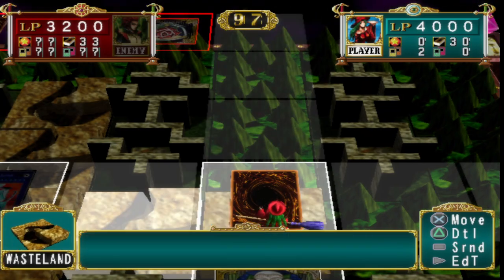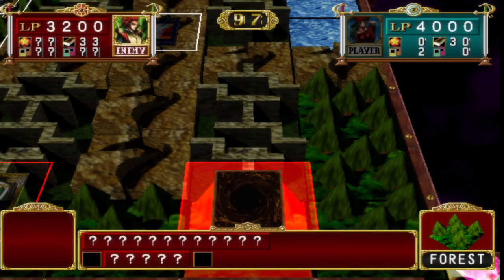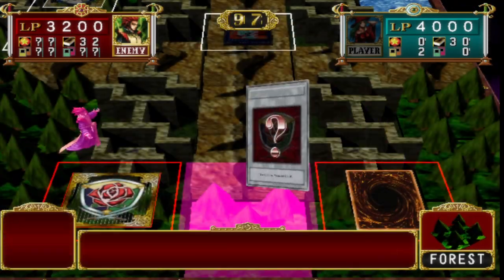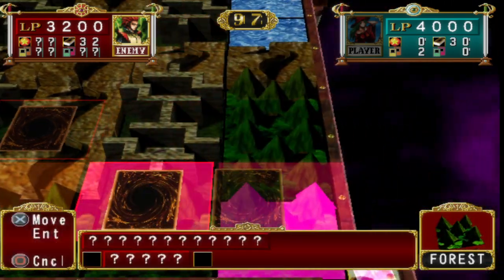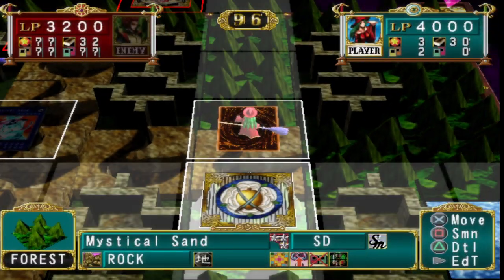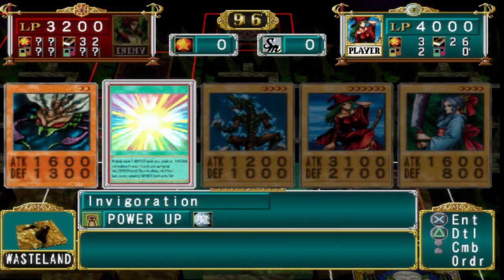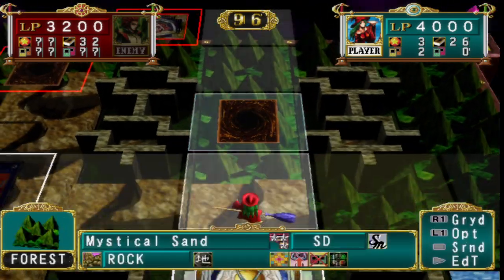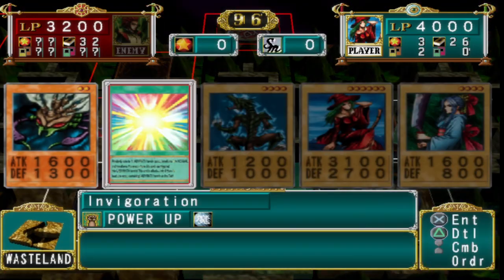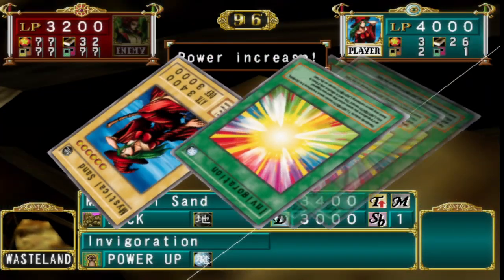The other thing is that Mystical Sand is just easier to get off of grinding, as Mystical Sand is the deck leader from the rock deck. We don't have enough to use anything. I'll use an Invigoration on Mystical Sand, make it slightly stronger.